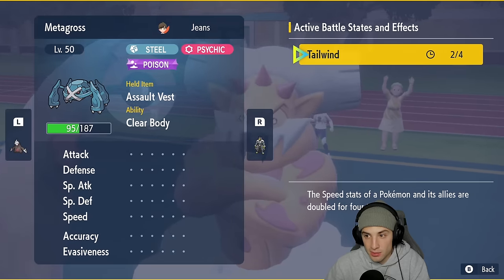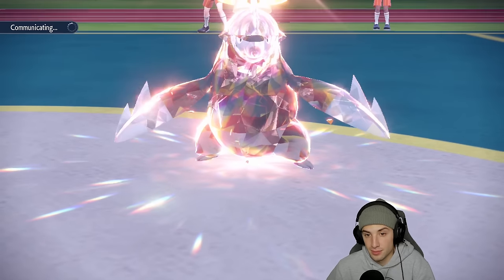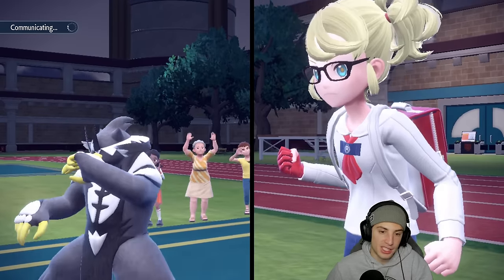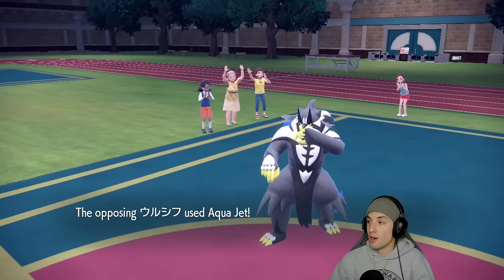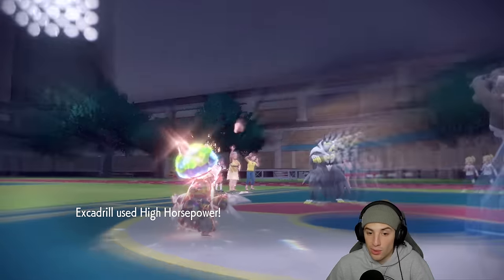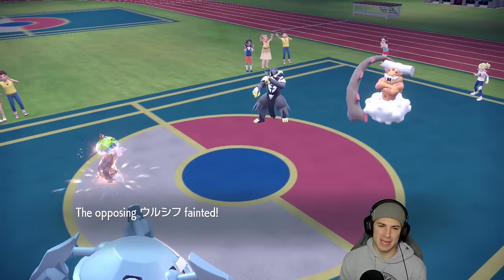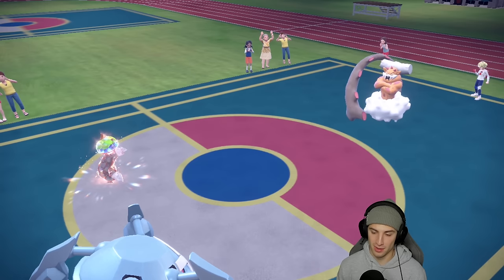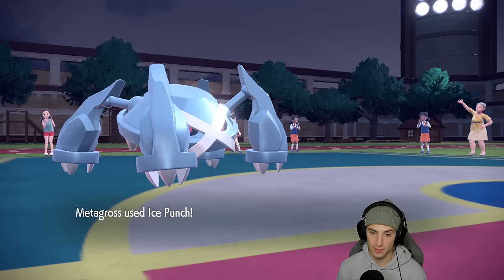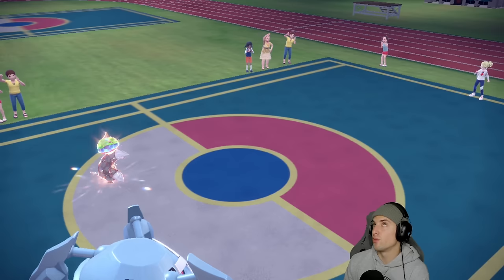Sticking with High Horsepower on Urshifu and throwing Ice Punch at Landorus. We have two turns left in Tailwind. As long as Landorus doesn't Tera, we have a good chance at a double KO. Urshifu Aqua Jets Excadrill — Excadrill soaks it. High Horsepower KOs Urshifu, and Ice Punch four times super effective KOs Landorus. Awesome — big time double KO! They're forced to bring out their next two Pokemon right away.